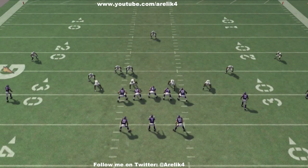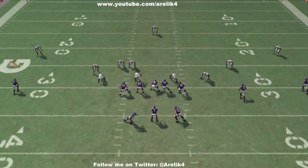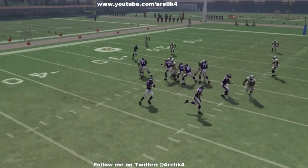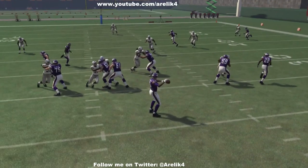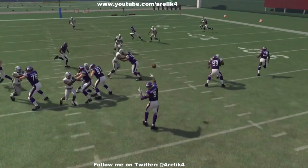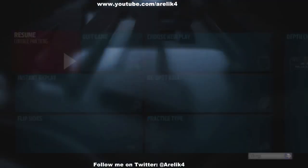Scanning the entire field: how many guys they have in the box, how many safeties are deep, how far off are the defensive backs, and where do I expect pressure from. I'm expecting it from the left side. I end up pinching my line, which helps pick up those gap blitzes. I make a quick read on my A receiver, number 12, but I don't see him open with number 92 underneath. So I quickly check it off underneath and hit my running back — two yards. I'll take it.